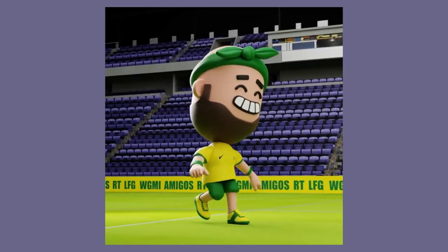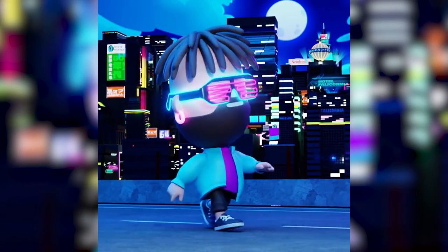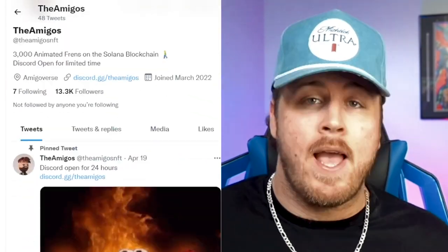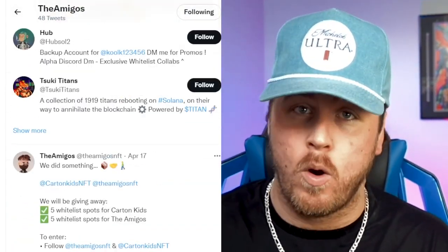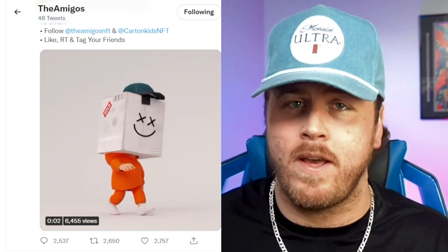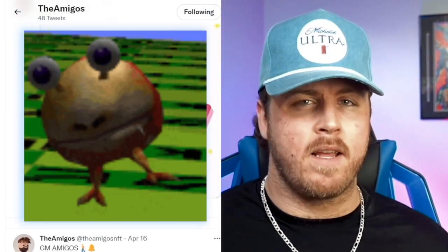What we do know about this project so far is they've released a few sneak peeks — a pilot, a soccer player, and some other fashionable amigos. The interesting thing is that all the sneak peeks shown so far have been moving, similar to Invisible Friends on ETH. I'm hoping this project follows suit. However, we have seen time and time again that projects show animated sneak peeks and by the time mint date comes, that's not the case. So — innovative or not?